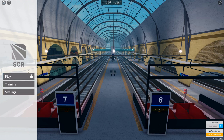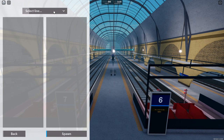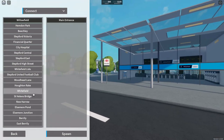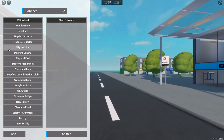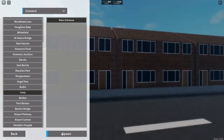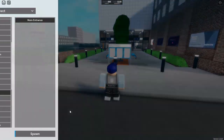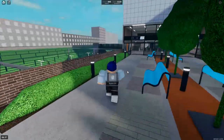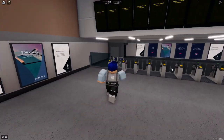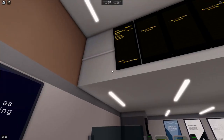Hey guys, welcome back to another video. Today we will be train spotting at Coxley - kind of an AM 40 special. I've already thanked you guys, linking in the top right corner and the description. Let's go to Coxley. We have teleported to Coxley. By the way, I am not a supervisor - I am a guard. Why is there literally no trains?